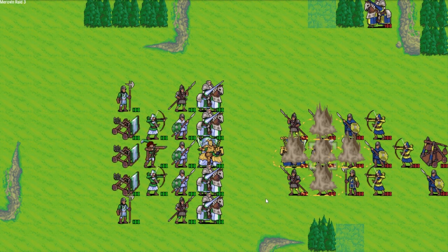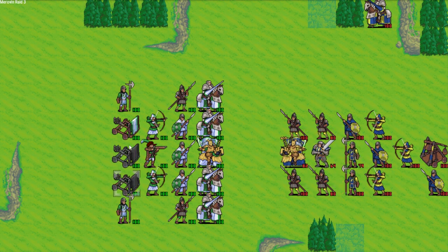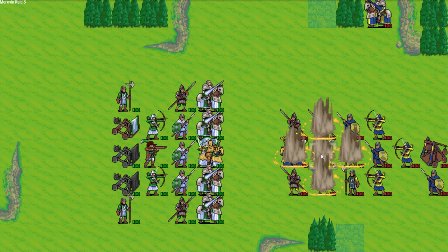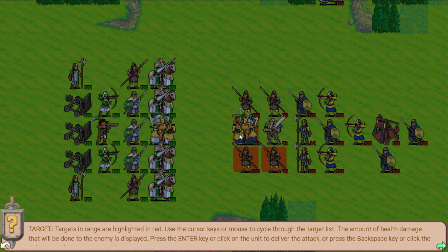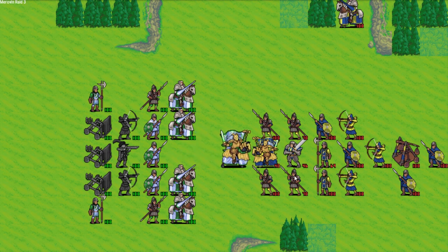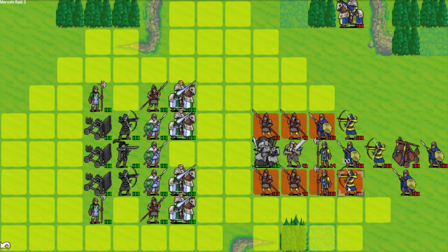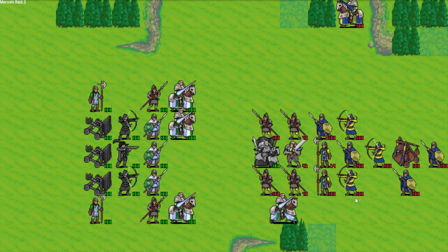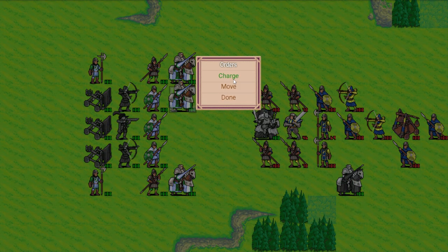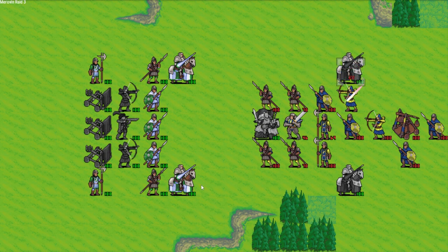I'm just going to throw catapults right in the middle of their army — do that with all of my catapults. I think this is a Great Swordsman unit. Just try and do that the best I can. Get their hero as low as possible. Going to get him down to 40 HP before a charge. Oh my gosh, I can just one-shot him! That is crazy — I did not think I'd be able to do that. So I don't want to charge the pikemen since they have that defense bonus.